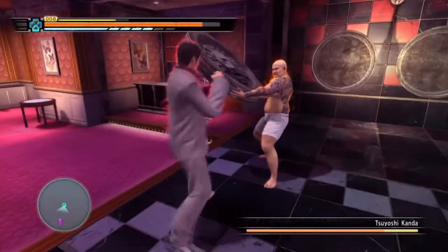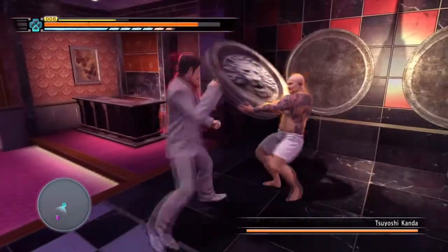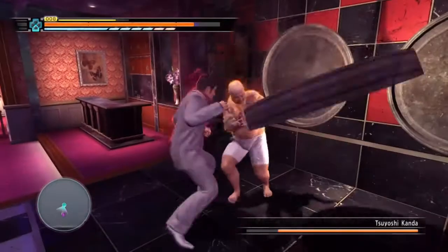Tiger drop is your best option here. Try and stay close, time it — boom, lovely. And then if you can dodge, dodge. Hit, hit, hit into stun action mode.